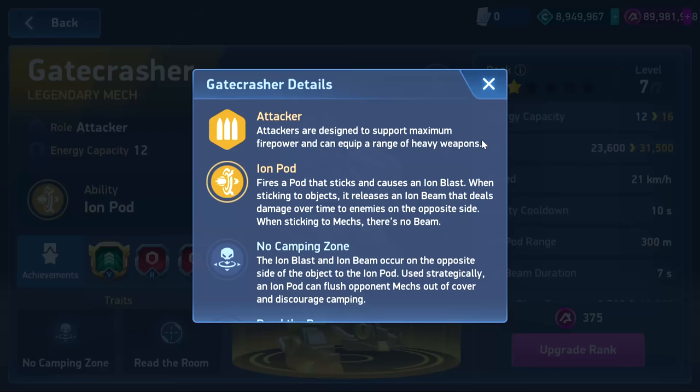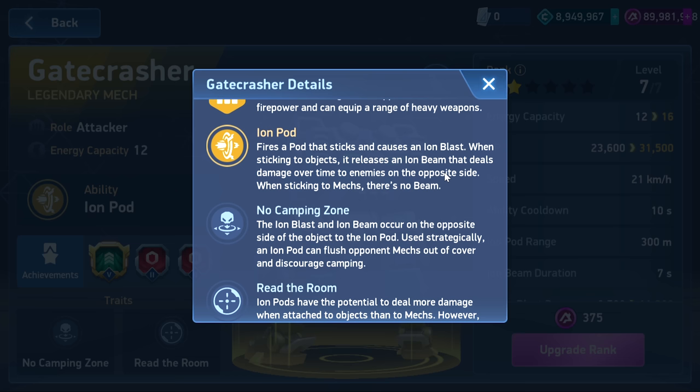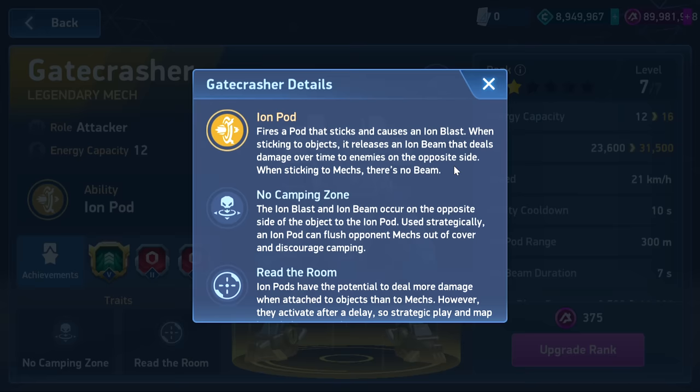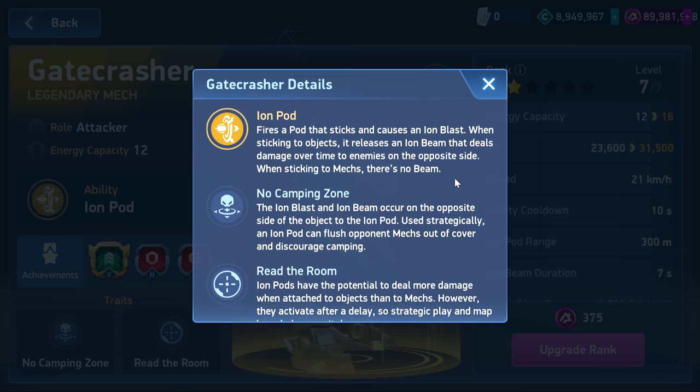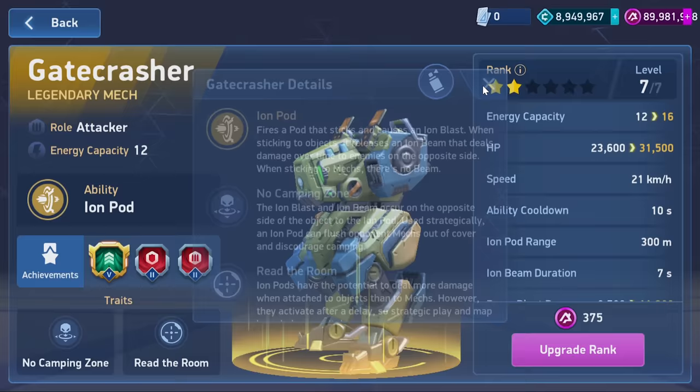He has this ability called Ion Pod. You shoot out this pod and it will attach to something — you mostly want it to attach to a wall — and it will shoot through the opposite side of the wall with a giant beam. It'll do some initial damage and then damage over time for anything that stays in the beam's blast. You can also hit other mechs directly, which will pretty much just blast them, or you can hit your own teammates. The pod shoots similarly to Orion's but it won't lock onto a target — it just shoots straight out.